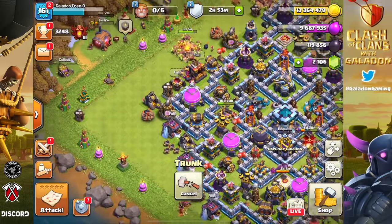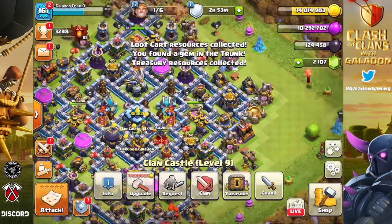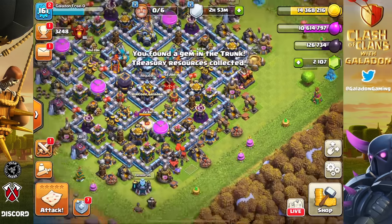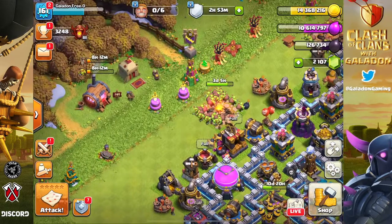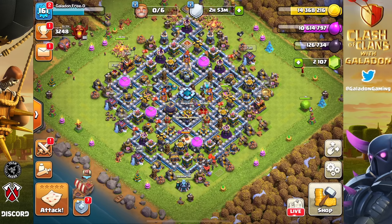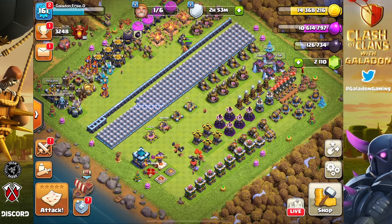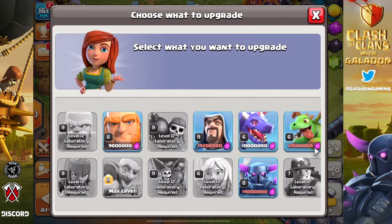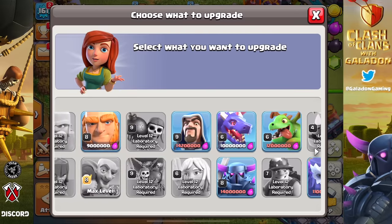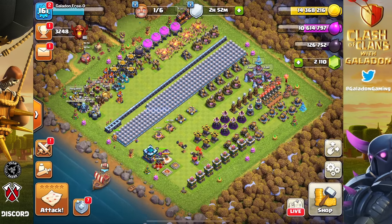No builder potion active, so this is generally the monotony of account management. I included it today for two reasons: players are saying I need to make longer episodes, and also it wouldn't even be eight minutes long without it. The lab being free is always the first priority — make sure the lab is occupied. We've got a ton of dark elixir, but with only about eight hours left on the super troop boost, we don't want to use all of it now because we'll need 50,000 to boost those super troops again later.